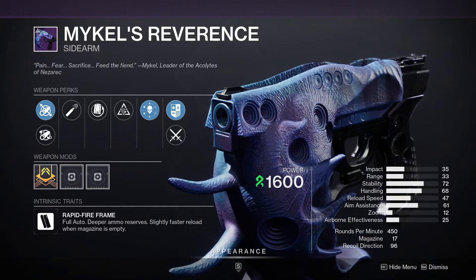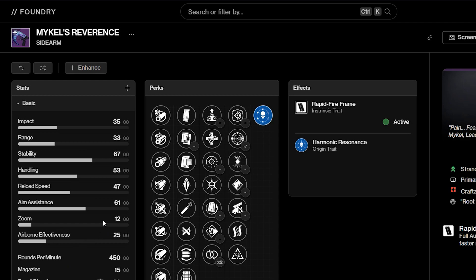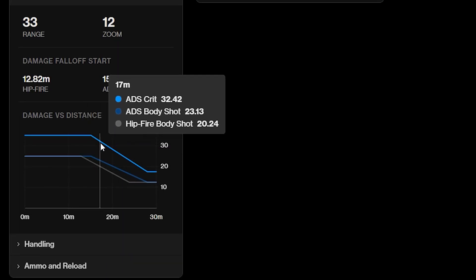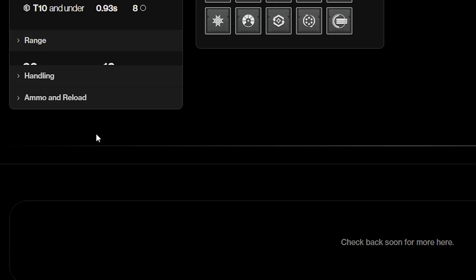On to our first weapon, we have Mikel's Reverence. On the left-hand side you've got every single stat that is applicable to the gun. But then you have these tabs like damage profile, time to kill, range including the falloff, handling, and ammo and reload. This website is so extensive, it kind of hurts my brain.